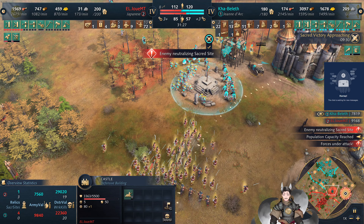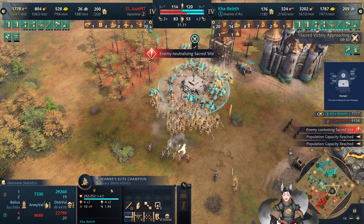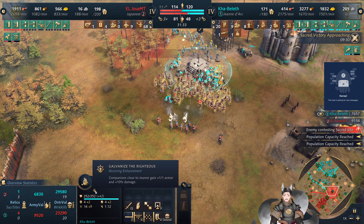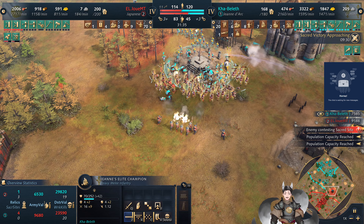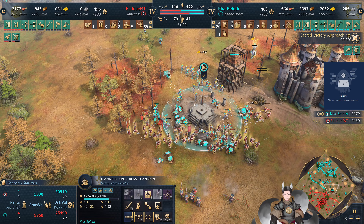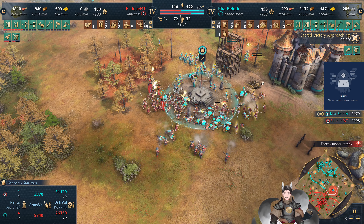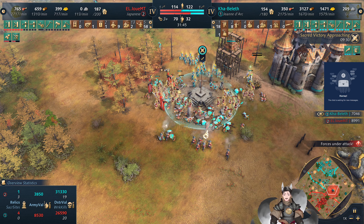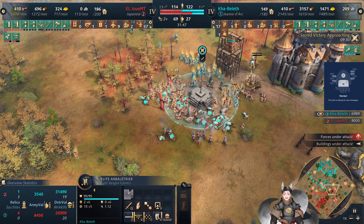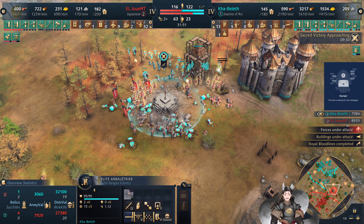I assumed in this situation the cannon would be the correct call but that's not the case. Anyway, Jeanne's Champions will now have six armor — that's plus one armor for being near Jeanne — so they can get a little extra armor. The regular men-at-arms still need regular protection at this point in time. So regular crossbows or regular archers will be decent versus the Ono Bushi.